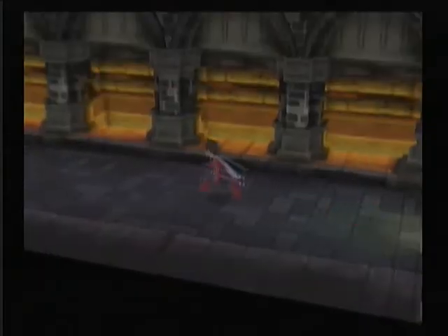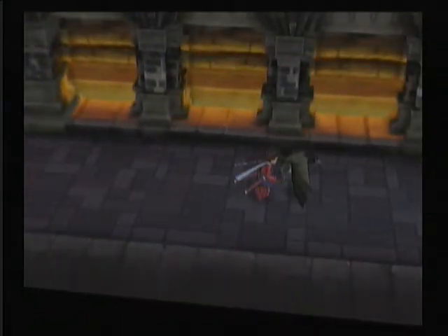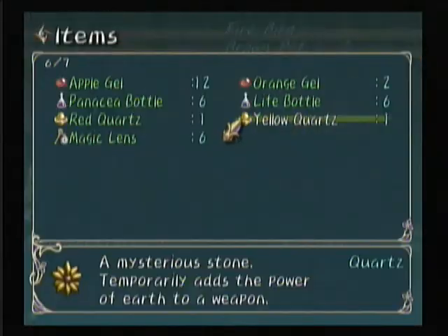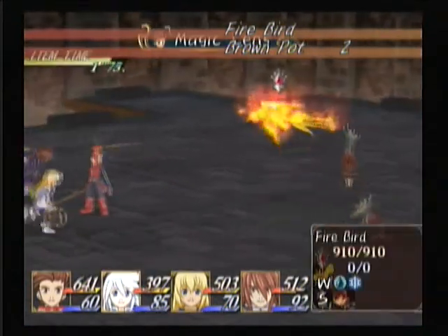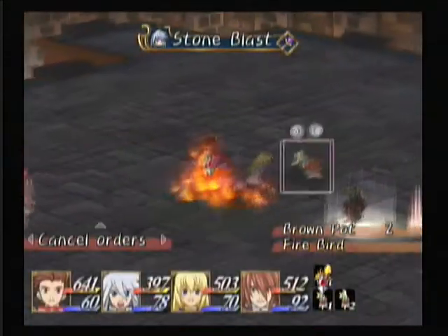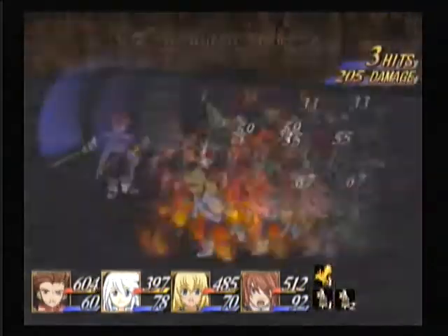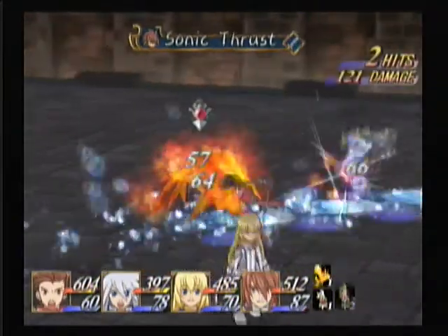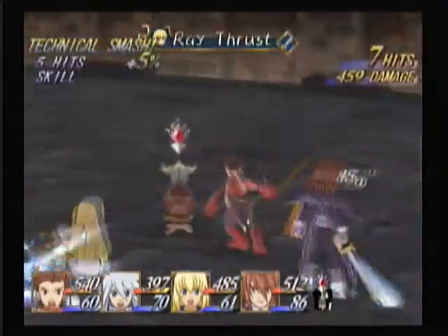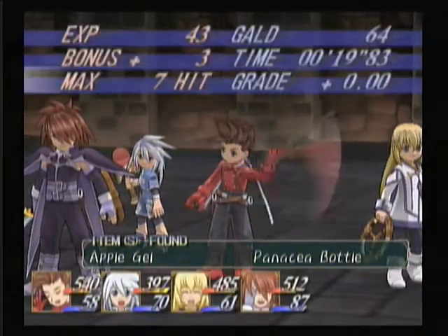Alright. Jeez, this place is dark. Let's fight some stuff first because there are new enemies. Let's identify the firebird and the brown pots. Oh good, water — that'll be very useful seeing as this place is full of fire elements. And nothing in here is too terribly hard.